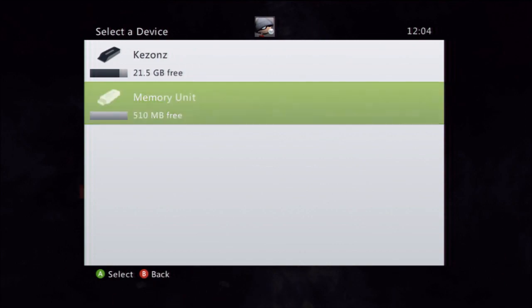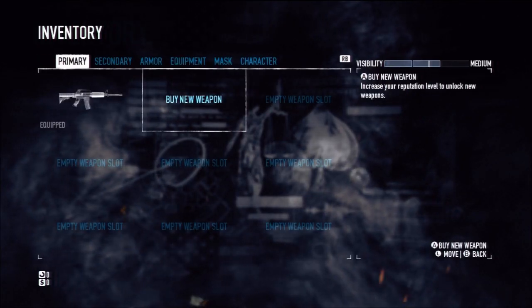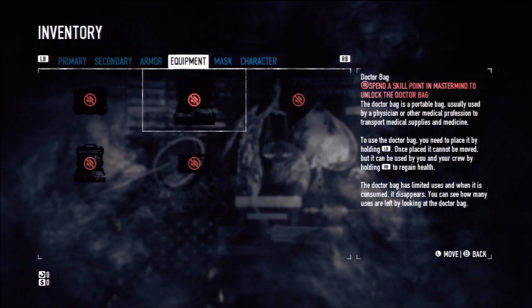The first thing you want to do is have your save on the storage device that you're going to mod. As you can see here I've really got nothing unlocked, so we're going to chuck a few things on here to help out a little.